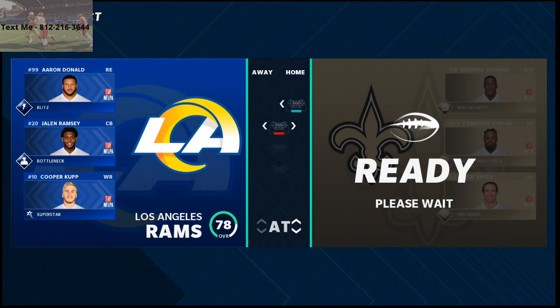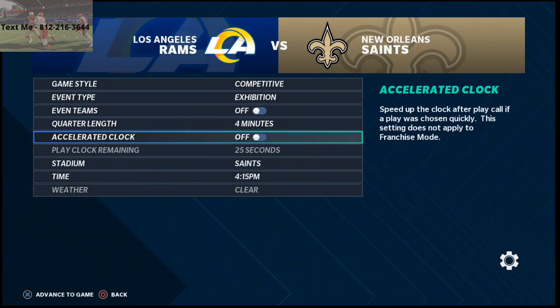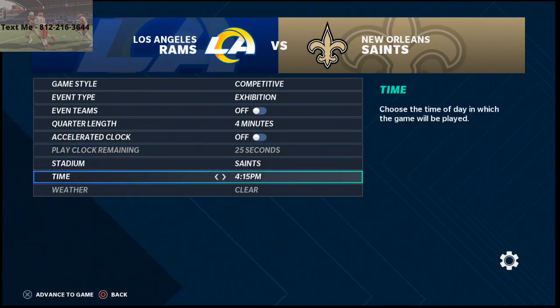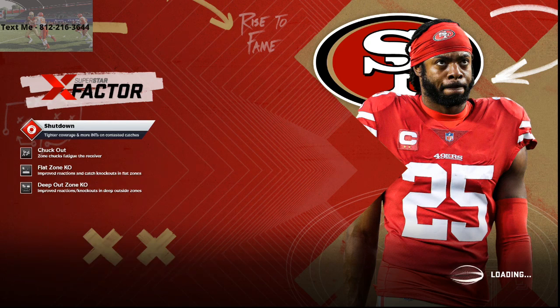Michael Thomas is probably one of the better receivers in head-to-head, at least in my opinion. Tyreek Hill is really good too, but I think Michael Thomas has really good beat press and really good abilities — more for route running specifically — so he's going to be able to get open consistently.